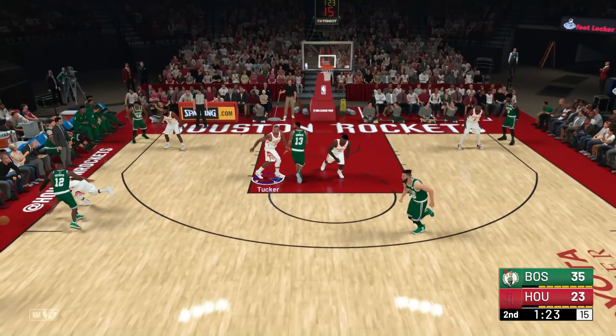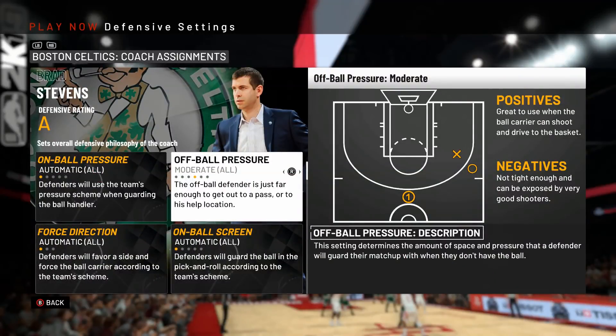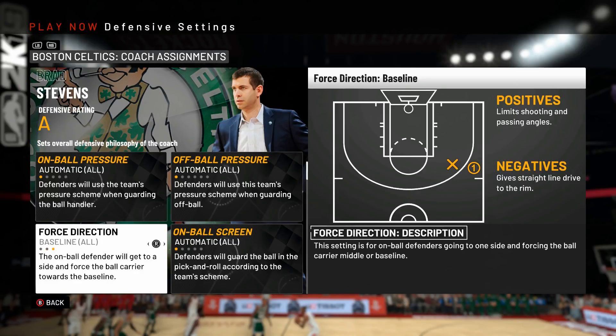For off-ball pressure, I play everybody at moderate — about average depth — then adjust accordingly and put any guy who could beat me from the outside on tight by going into their individual settings. On tight, along with our help rules, they're gonna stay glued to their man, while anybody on moderate or below will be able to help off. Be sure who you have on which setting — that will be the difference between sticking to your man on the drive and leaving Kevin Durant wide open in the corner.